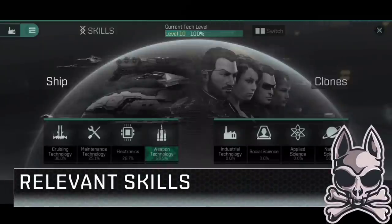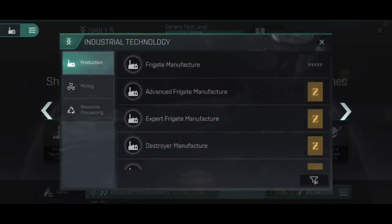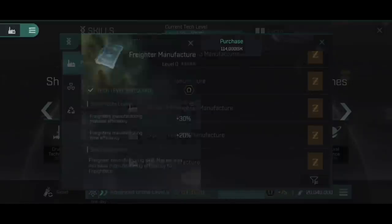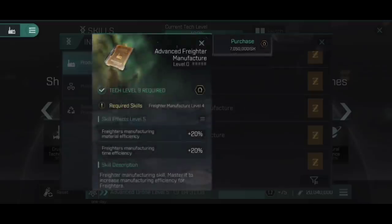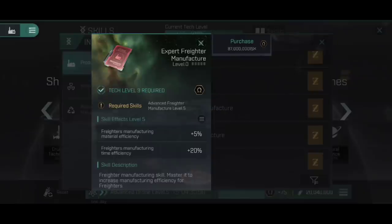So here we are in the skill tree. Let's start by continuing the theme of how to build a freighter. Under industrial technology and production we have Freighter Manufacture. Training into this is going to reduce the amount of materials required to build your freighter and reduce the amount of time required by increasing the efficiency of both — 30% increased material efficiency and 20% increased time efficiency. Faster build plus fewer components.